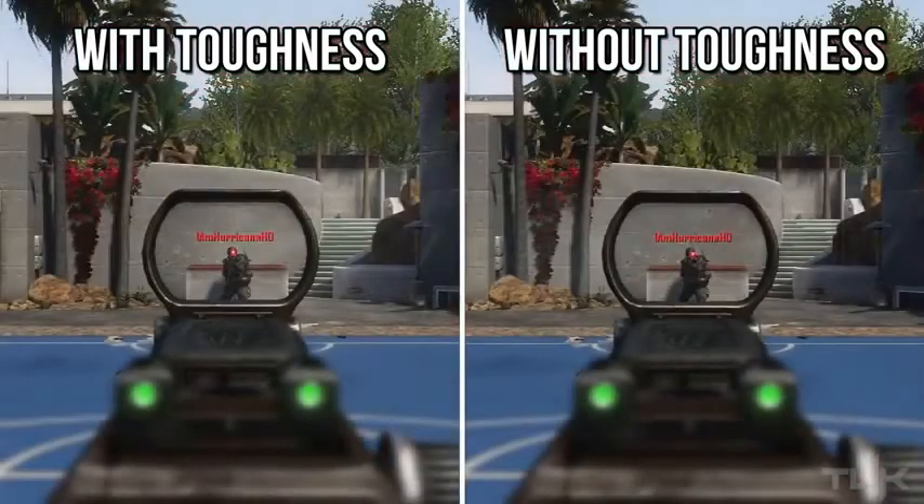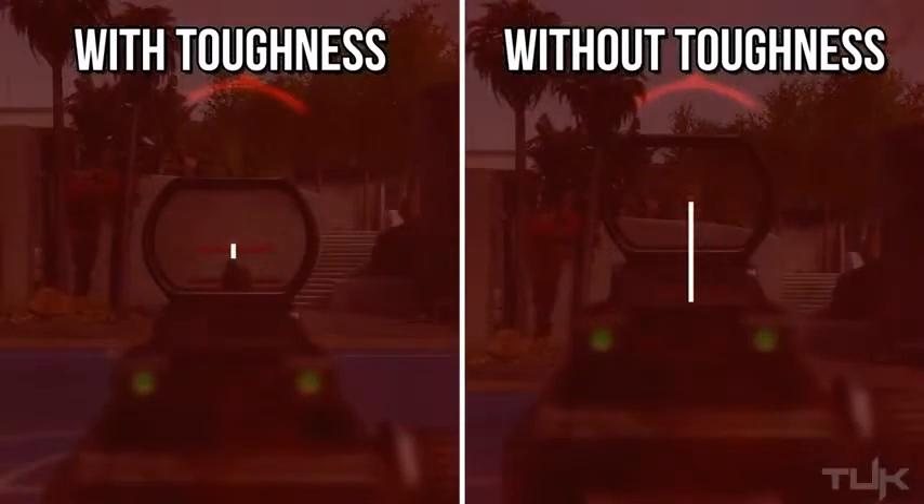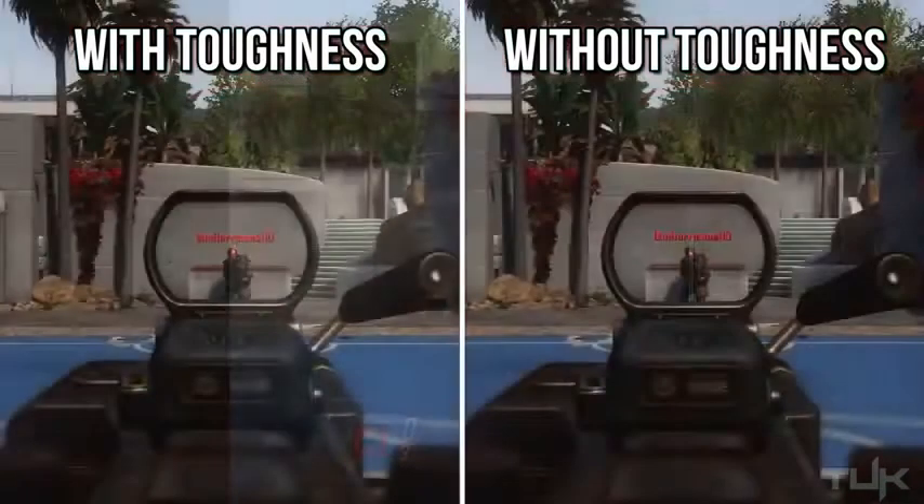Moving on to the SMGs, again you see how much your gun really kicks up. The difference between the two is pretty much identical to the assault rifles; however, with SMGs you're typically at a closer range, so the difference may be slightly smaller — but still, Toughness obviously makes a huge impact.